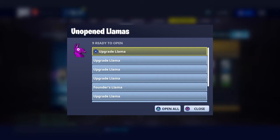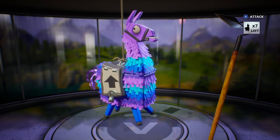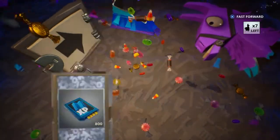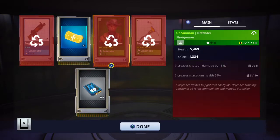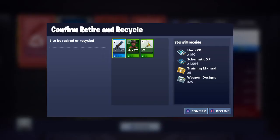Alright, let's start with upgrade llama number one. What do we get? A defender and a green ski cleaver — nothing good. The red means you're recycling it. To confirm, if you're starting out these would be good weapons, but I'm in Twine Peaks so they're not good for me. Good for you though, since I can get legendary weapons.